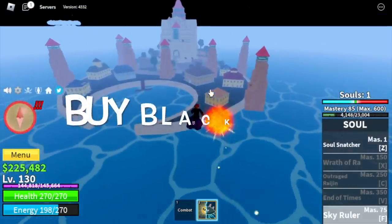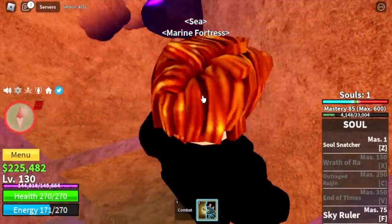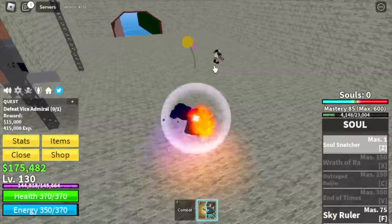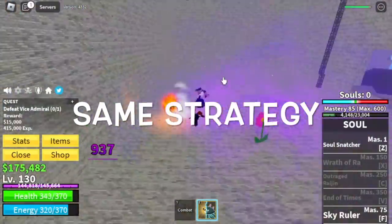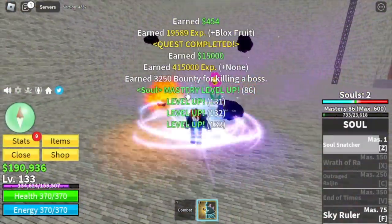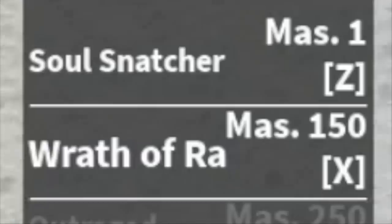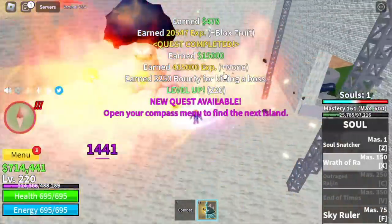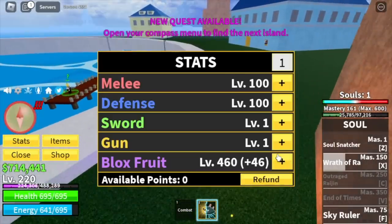Next up, Marine Fortress. Don't forget to buy the black cape located in this tower — it costs 50,000 bellies, and you can afford that by this time. Straight to the Vice Admiral — same strategy as how we defeated Buggy the Clown. While grinding here, we will unlock my favorite skill: the Wrath of Ra. For me, this is the strongest skill of this fruit. We're gonna server hop here until level 220. Here are the stats: 460 Block Fruits, melee defense 100.